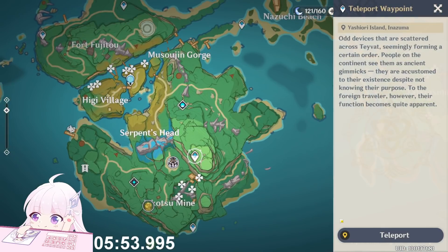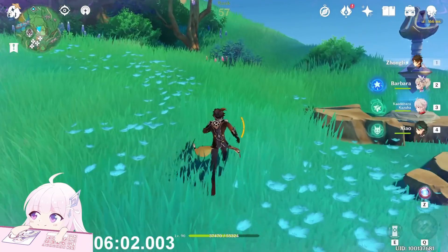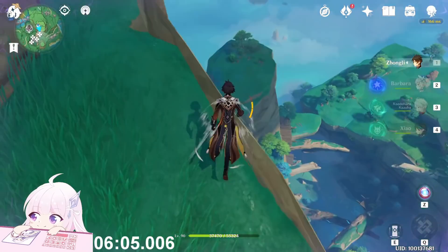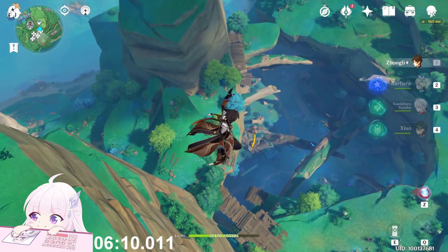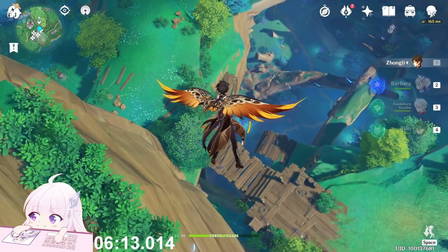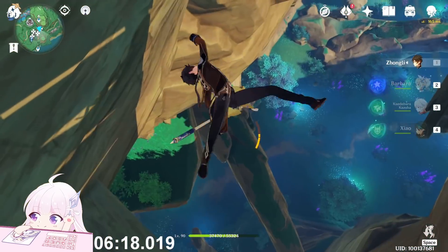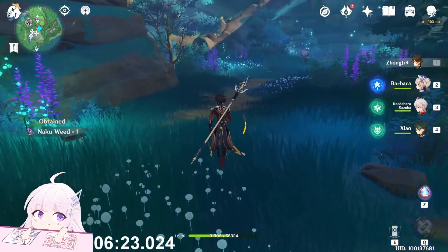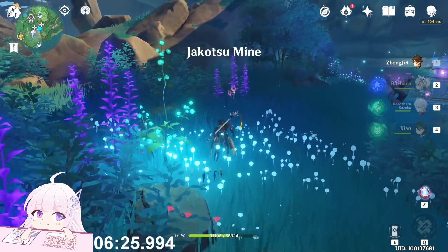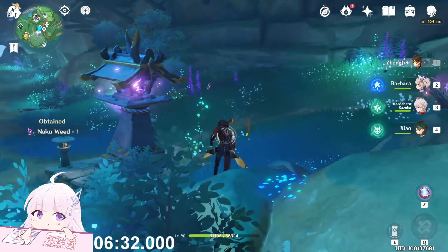After this part, teleport to this teleport waypoint at the Yokozu Mine. Just jump down to the entrance of the Mine. The first one is here, but you get that one on that side, and the last one is there.